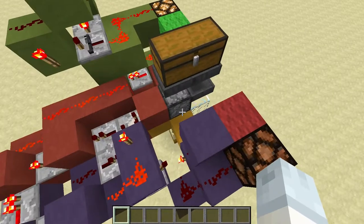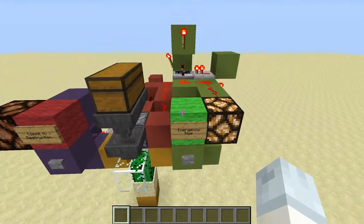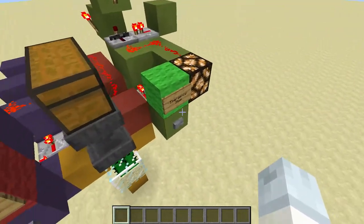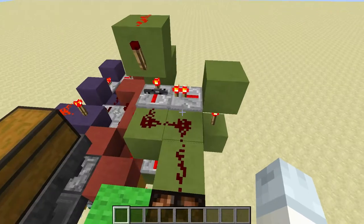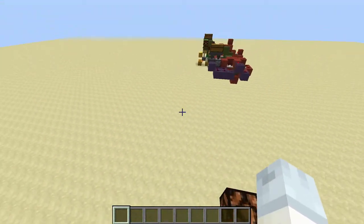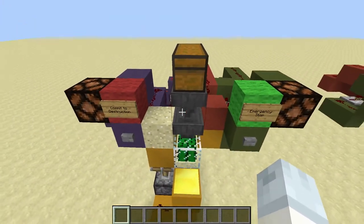One switch is the dropper becoming empty, the other switch is this button here. Over here we have the emergency stop button that completely disables the clock regardless of what else we do, and that is just a simple T flip-flop — which, as you can see, is not the most efficient design possible, which is why I have improved it. Let's go over here and I'll show you the design for the 3000 version, then we'll build it step by step.